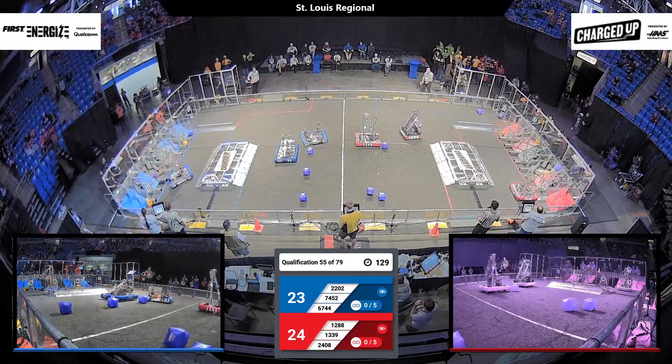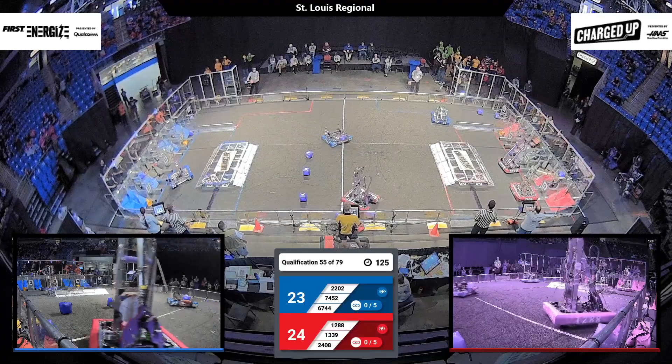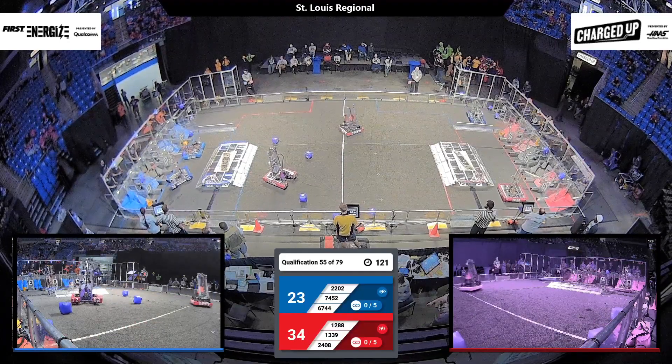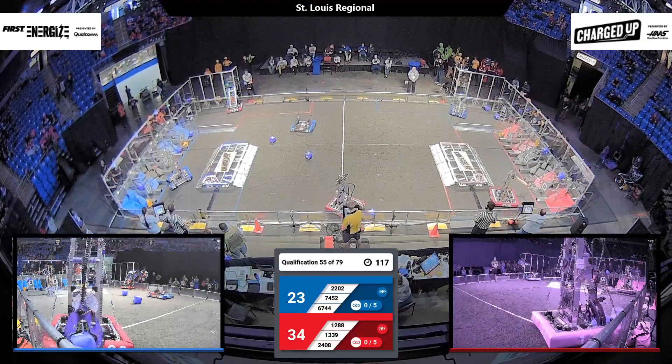1339, the first robot into the midfield off of the charge stations, has grabbed a cube and is over to their alliance zone, scoring high. Meanwhile back on the other side, the Doofenshmirtzinator — Beast Robotics' robot — has scored a cube into the low node of their grid.